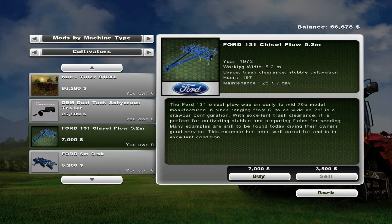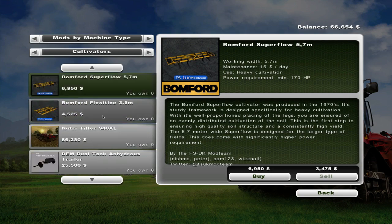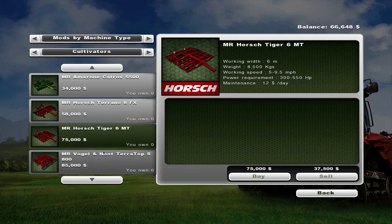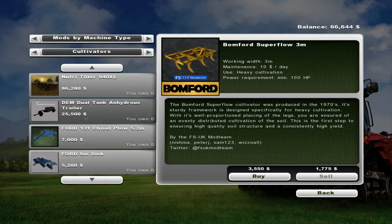I did pick up a new cultivator — technically it's an old one that I didn't use. I sold it and then picked it up again. The one I'm talking about is the 7,000 — a 1973 Ford chisel plow, 5.2 meters. I wasn't sure how big a tractor you need since it doesn't say, but looking at the specs: 170 horsepower for 5.7 meters deep tillage, and for something around five meters you need 150 to 200, so we should be okay.